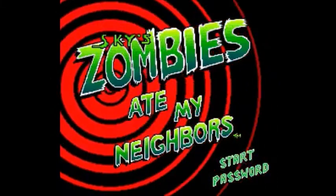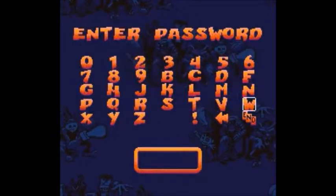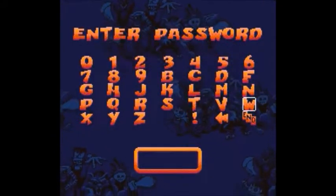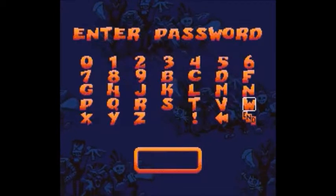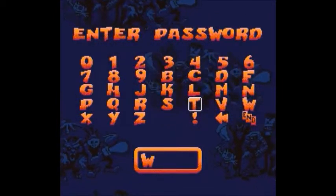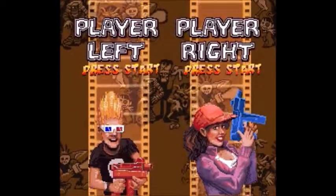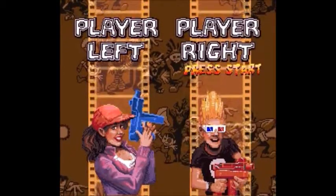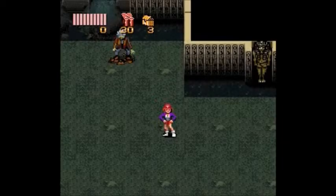Welcome back to me playing Sky Hurricane Hack. Today we're going to be using a password because I don't feel like going through those first four levels again. The code we're putting in — by the way there are no YouTube Poops on Zombies Ate My Neighbors, at least according to someone. We're gonna use the code and here we go: Level 5, Pharaohs and Friends.